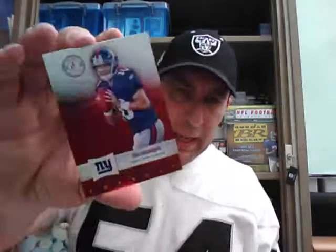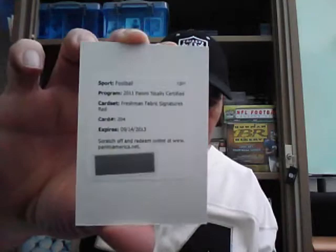And the final pack — a bit of a redemption in the final pack. Brandon Lloyd base, Eli Manning base, Mike Wallace base, Jay Cutler base. We've done so well up until that point with no redemptions but we've got a redemption now — it is a Freshman Fabric Signatures Red card number 204, and the player will be Austin Pettis of the Rams. So that will be a Rams hit — Andrew's got Rams so that'll be another hit for Andrew. And that is Totally Certified done.